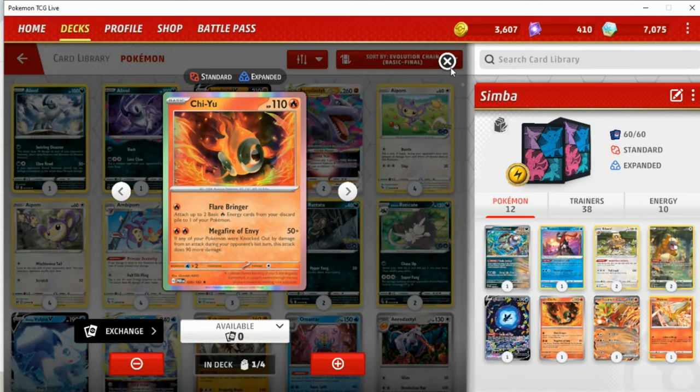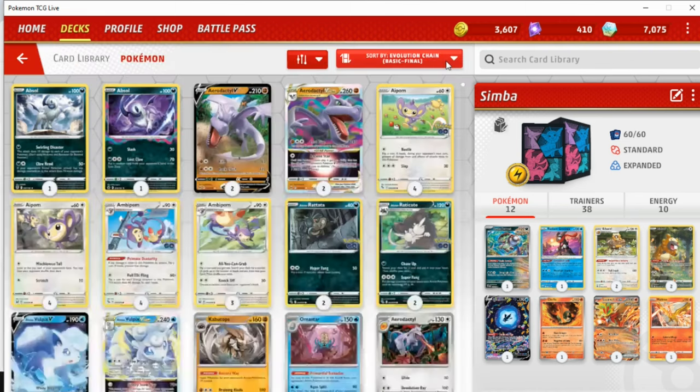Mega Fire of Envy can be quite decent — cool Pokémon card overall. We also have Moltres, and... the game is frozen. Yeah, it's frozen. Yep, game crashed.